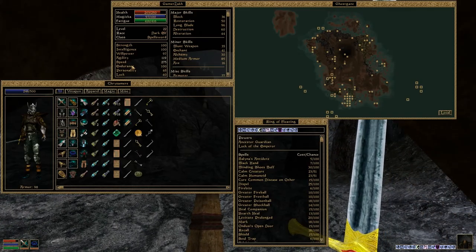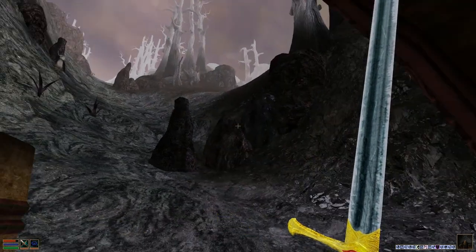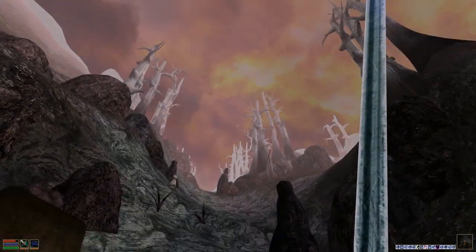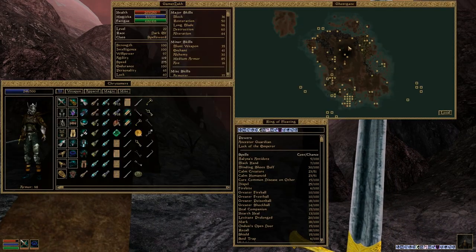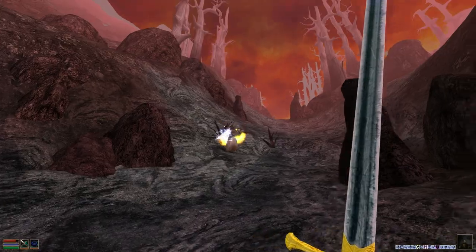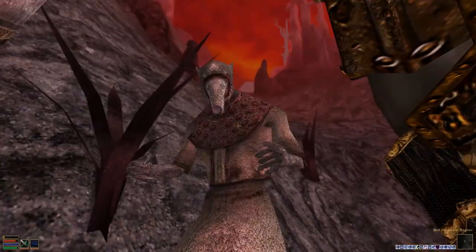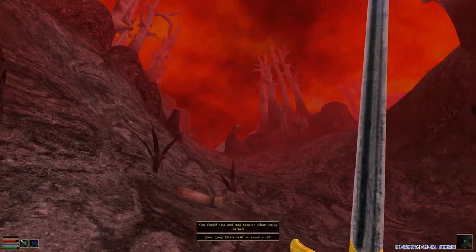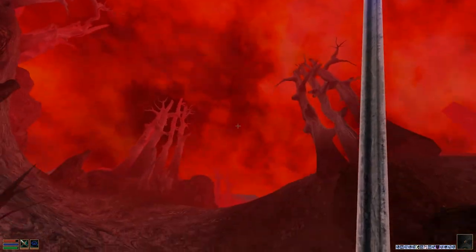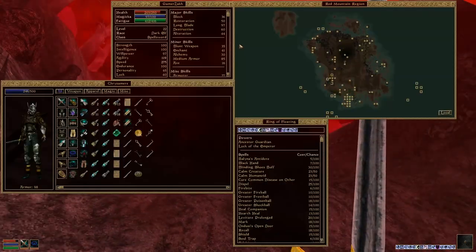First stop is Odrosal, just northeast of here. I wonder if I can run past most of these things with my boots. The sky is turning red as we're here. Let's try to run past them to save as much energy as possible and head straight to Odrosal. They're already attacking me. Just for good luck, we'll kill the first guy in here. My long blade skill increased. This is Red Mountain - it's pretty red, all right.